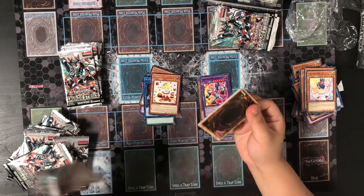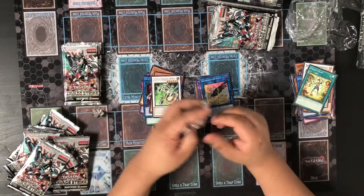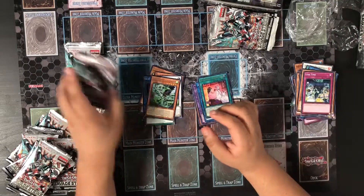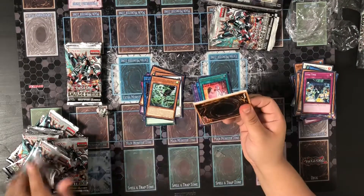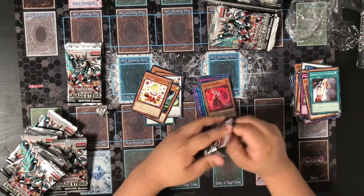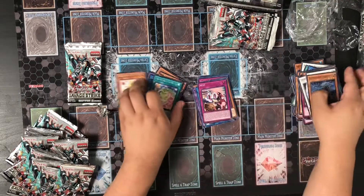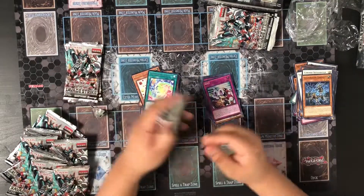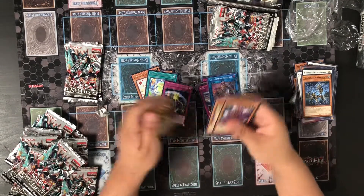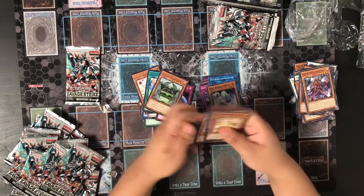I'll be opening the rest of these packs, hopefully to get the last two ultras from this box. Hopefully we can pull ultras like Corbane, which is apparently a short print from the European side of things. But we haven't received any updates from people who open mass boxes from the Americas to see what short prints we have on our side.